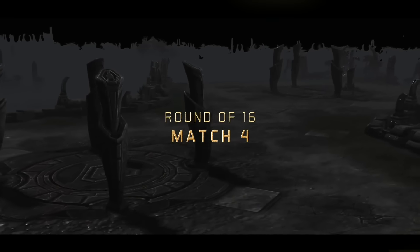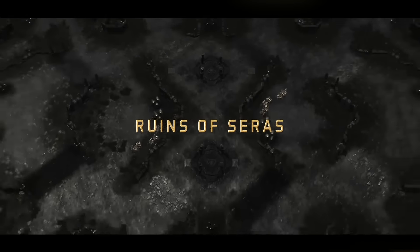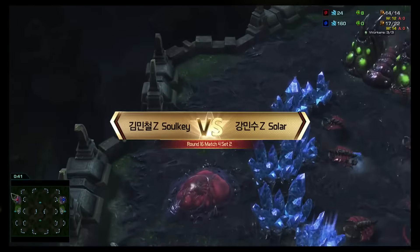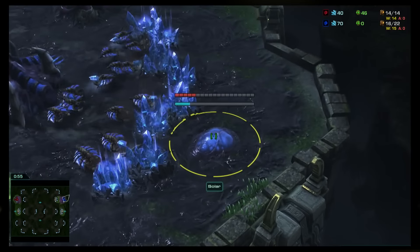Getting into the game now — on the top left, the Red Zerg is Sulky, and he's going to give Solar a taste of his own medicine. Solar on the opposite side of the map is also going for a fairly early pool first with gas, which does give him a slight build advantage.